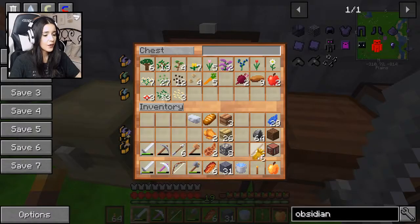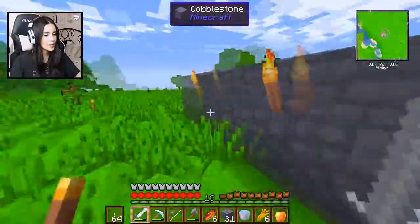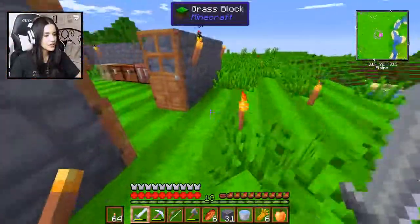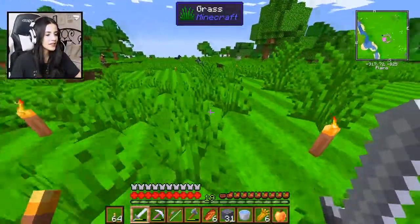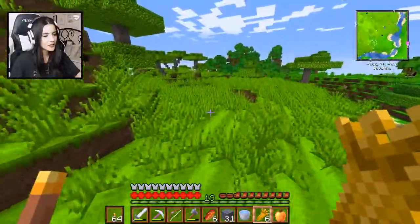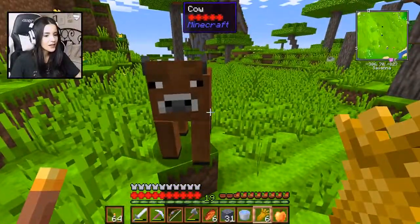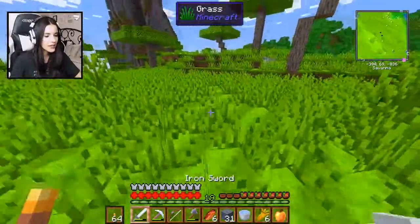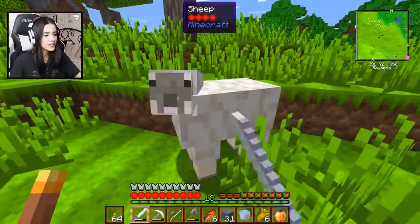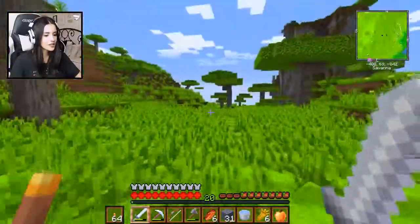I'm actually going to grab some wheat and hopefully find some cows around here. I remember I killed a bunch — I probably should have just lured them to my house, but hopefully I can find a few so we can get a little farm started. Actually, I should make some fences first because I can just bring them inside my house. Also, I set a waypoint to my house because if you guys have seen me play Minecraft before, you know that I get lost a lot. Oh my god, is this a cow? Yes, I found a cow! Do you have a friend? Ooh, a sheep! I'll be right back for you — I want to get some wool. I want to get wool for Caleb so that he can have a bed and whenever we're playing together, he can actually sleep.